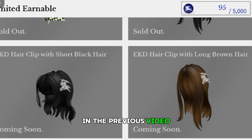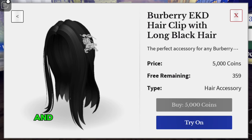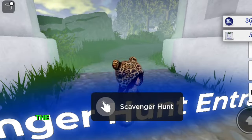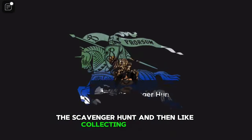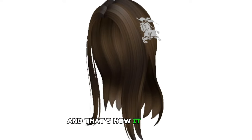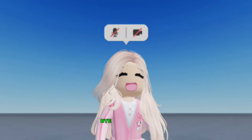In a previous video I showed you the black version of this hair. The brown one says 'coming soon' — it is in this game right here. The last hair was 5,000 coins and I don't know how much this one will be, but if you want to collect points for the next hair, you can earn coins by going to the scavenger hunt and collecting the coins. The hair isn't here yet but it will be, and that's how it looks. Let me know what you think about the items in today's video, and I'll see you in the next one — bye everyone!